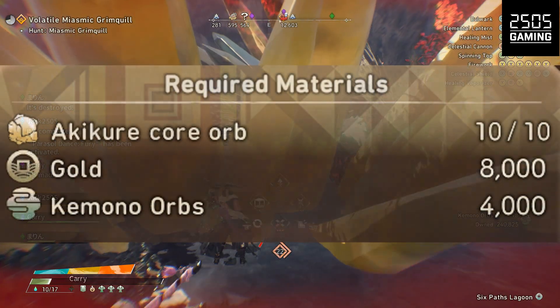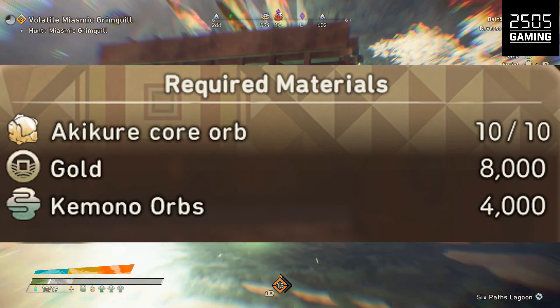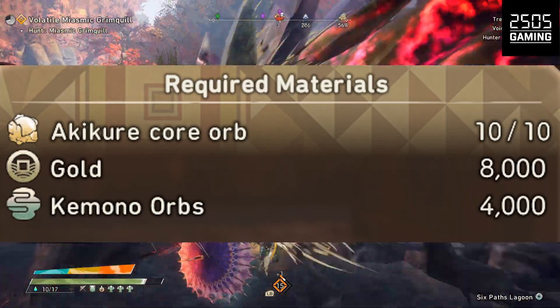Stage three will require 10 core orbs, 8,000 gold and 4,000 kimono orbs. So in the final stage there's more orbs and gold required from you.